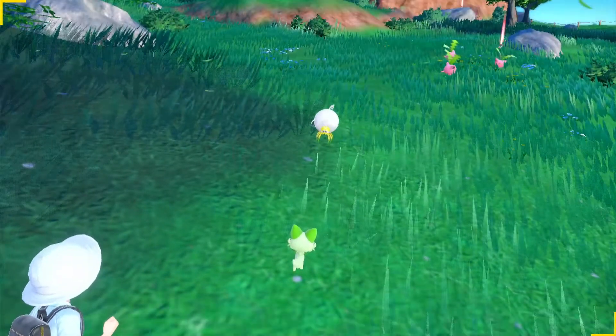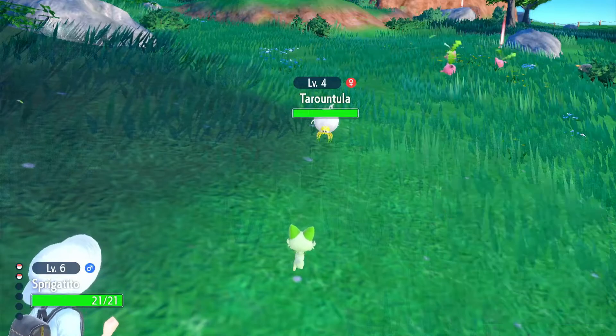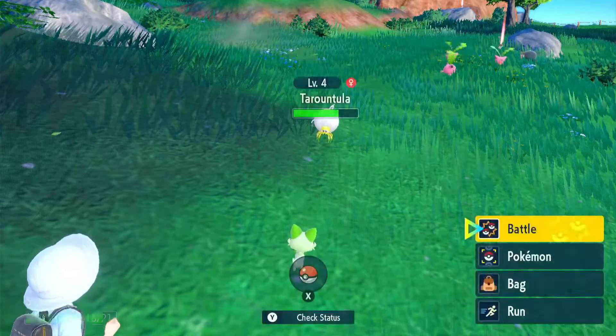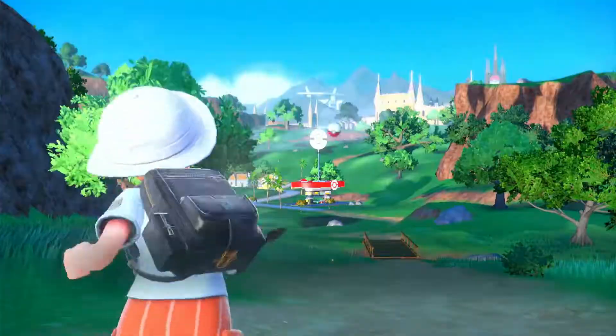Tarantula, a String Ball Pokémon, is a new Bug-type Pokémon found in both Pokémon Scarlet and Violet. It can be found fairly commonly in the first area of the region. Other trainers you encounter early on in your journey may also battle with Tarantula.